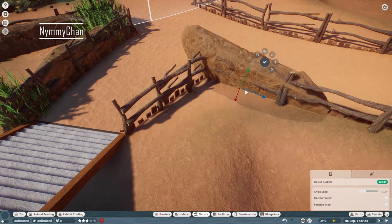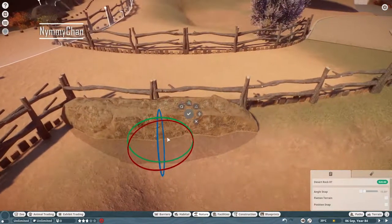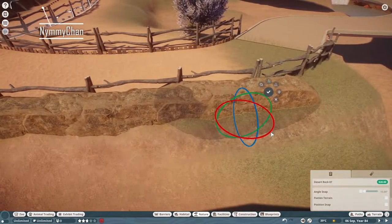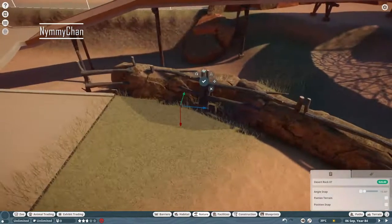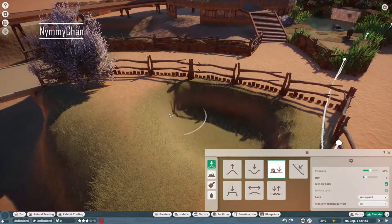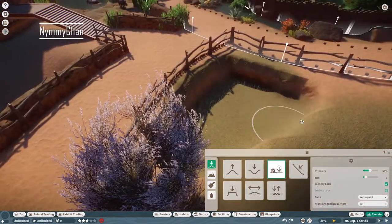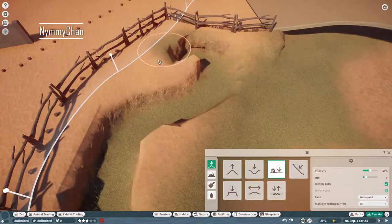A lot more rock work here — I'm really happy with it. Look at the way I place these rocks. It touches the wooden barrier but doesn't go through it, which I wanted to keep realistic. Some places it does go through slightly, but never completely through. Here we are getting the start of our third water feature.